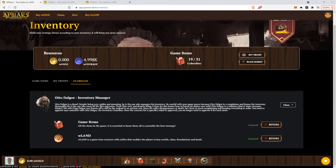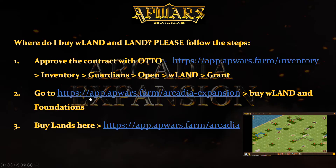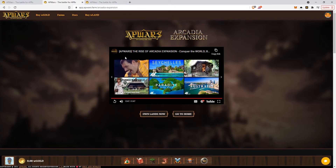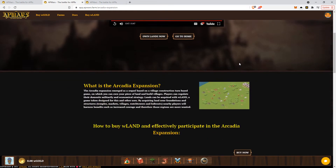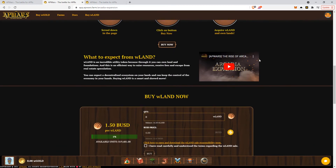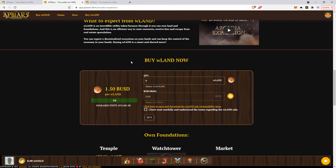Step number two: go to the following link and buy some more land. In order to buy more land and foundations, you need to first have BUSD in your wallet, and of course some BNB for transactions. So how do you do that? You go here below and buy whatever you want from here.